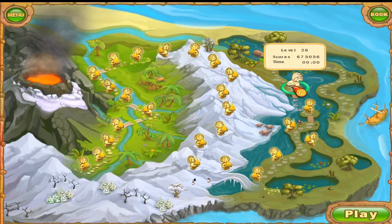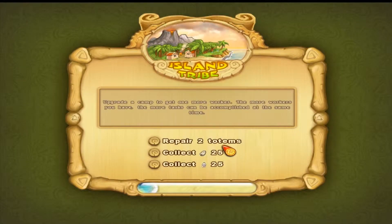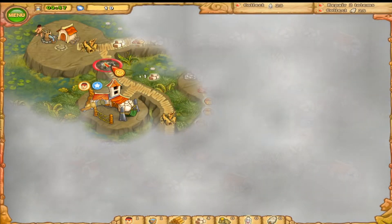Hi guys, let's continue with Island Tribe Walkthrough level 26. The objectives are: repair 2 totems, collect 25 wolf, collect 25 milk. That is actually a lot.